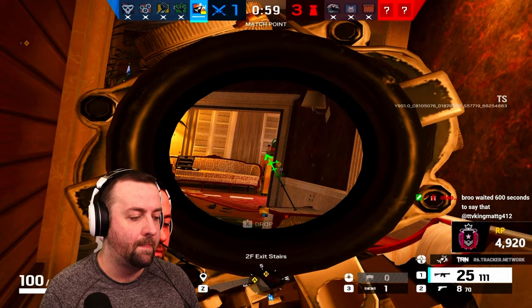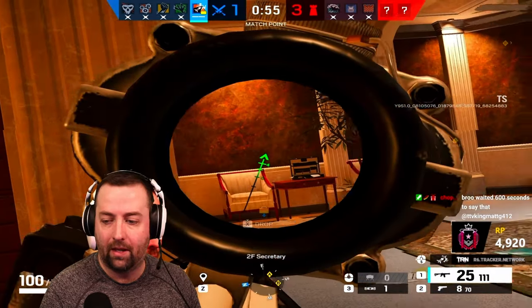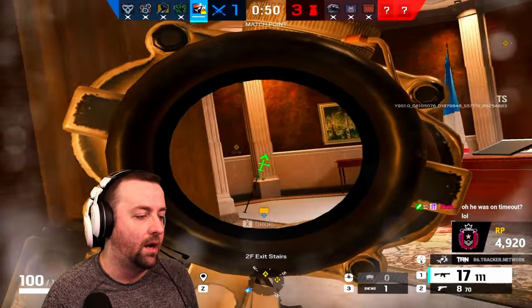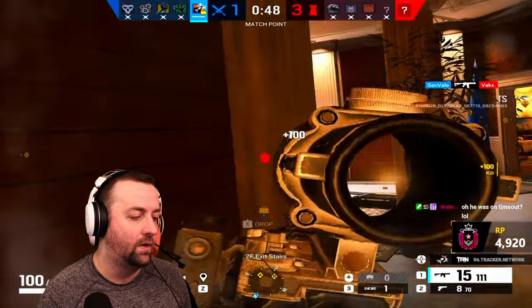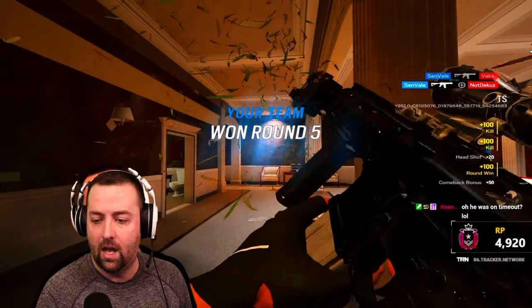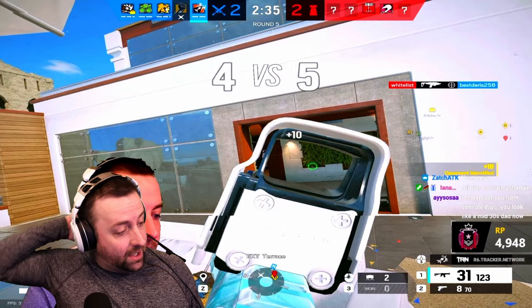I hear one to my right, see the shadow, and hear one to my left. I'm not exactly sure where the guy on my left is, but I focus the one to my right — he swings out, I finish him, then swing out knowing the other one's near the bathroom door and when I find him, R4-C ACOG, baby.